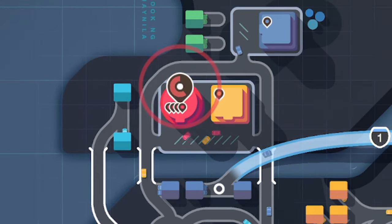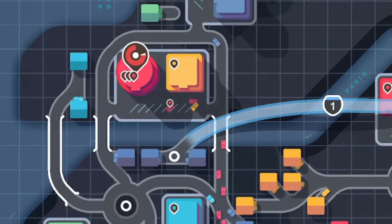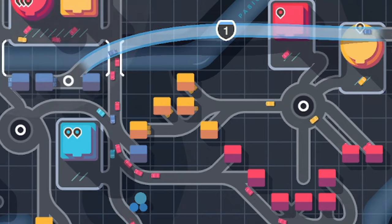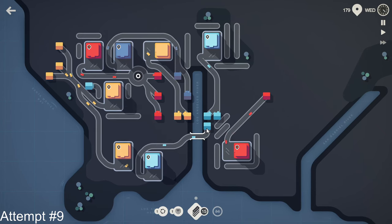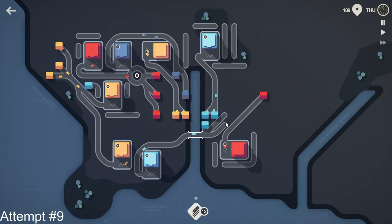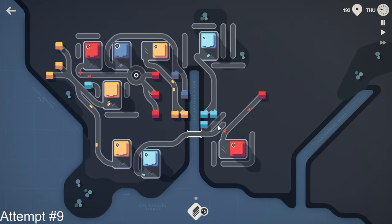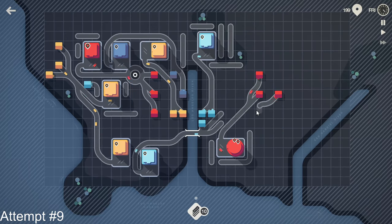Now if you want to put your knowledge to the test or challenge a friend on the friend's leaderboard, this is your chance to get a free copy of the game on a platform of your choice. In the description below is a link to a survey where you can fill out your platform, region of choice, and an email address for me to contact you through. The sweepstakes will close on January 30th, and winners will be announced publicly via a name you can provide, on my social media pages before the end of that week.